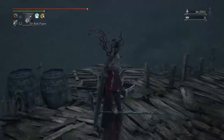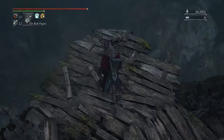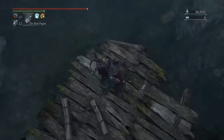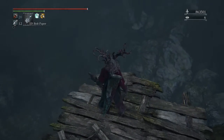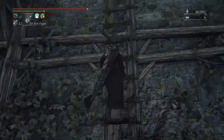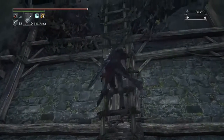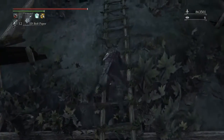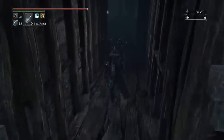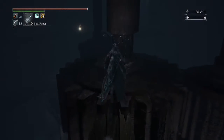Oil urn - always welcome. This is where we're going: Byrgenwerth, that's our next stop. That part over there - not part of the Forbidden Woods but that part has snakes, massive amounts of snakes. So if you have a phobia, run - that's all I can say. The snakes do a shitload of damage, especially poison, so take antidotes with you.